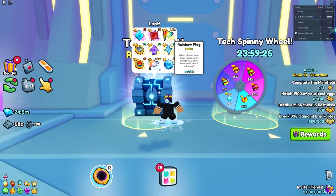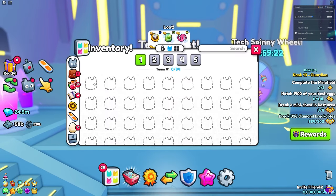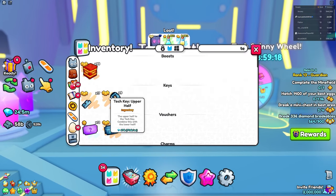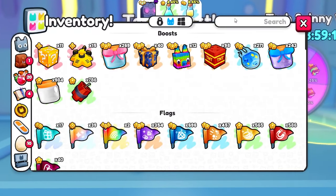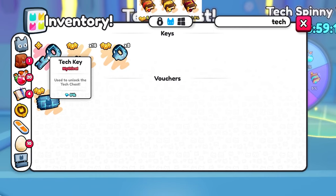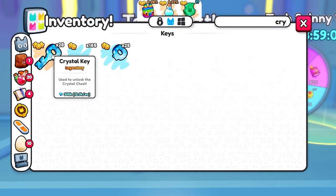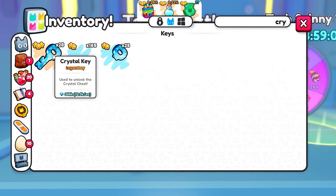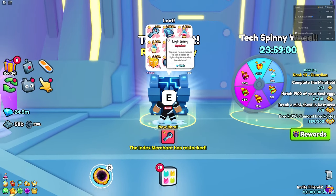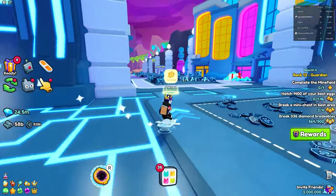I'm not sure what the chances are to get the huge pet from the tech chest, but tech keys are actually pretty cheap. You can craft them or buy them — people usually sell them for around 84k gems. Tech keys are obviously more expensive than crystal keys, but you can still get a huge pet from a crystal key too.